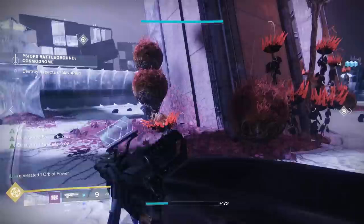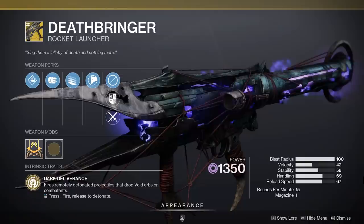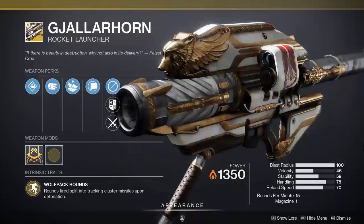Moving on to power weapons. First option is the Deathbringer. Volatile Flow and a bunch of other things under the new Void 3.0 umbrella pair really well with the Deathbringer Exotic Rocket Launcher. It's a really good option for pretty much any endgame PvE encounter right now. It might fire awkwardly, not smooth like other rocket launchers, but it pairs terrifically with Void 3.0 builds, which are very strong right now.